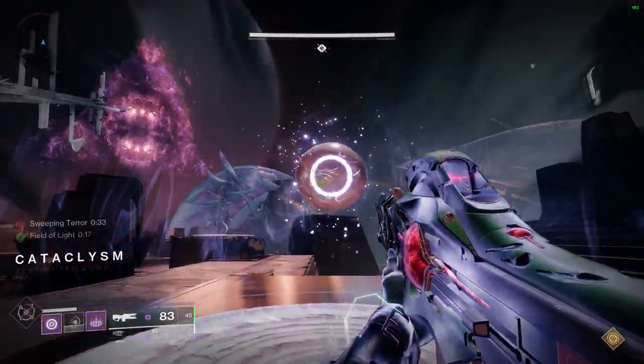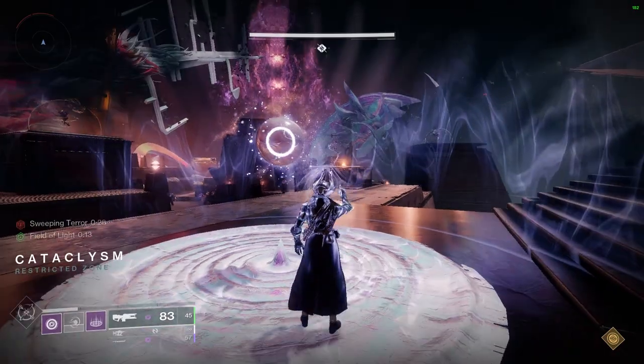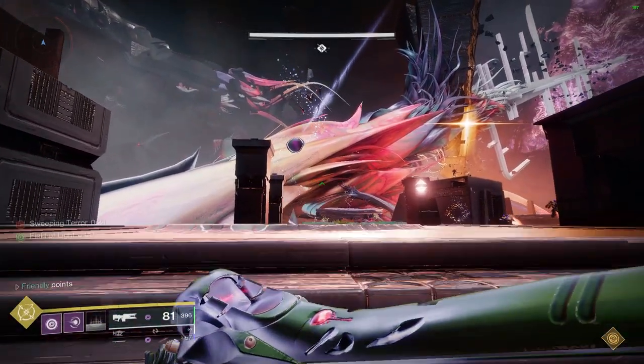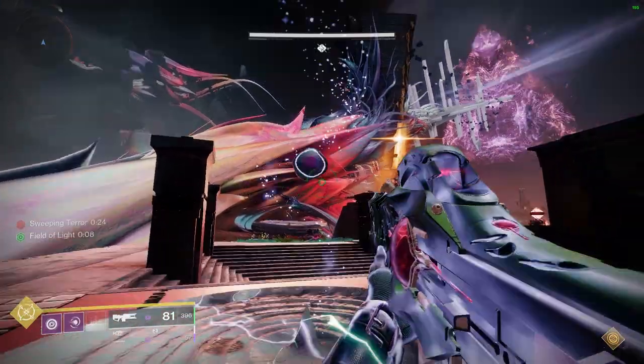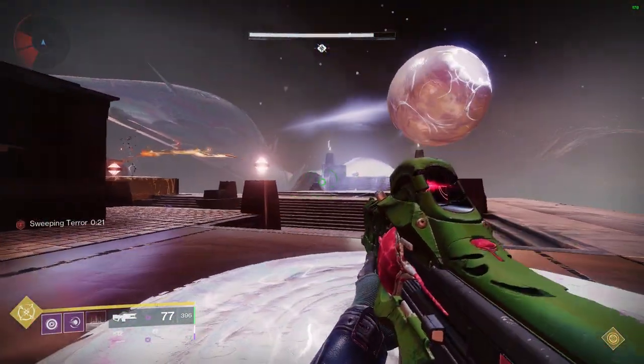Shooting any source bubble node grants you a light buff, which you'll use in different ways in the raid. Correctly shot and completed nodes will point you in the general direction of the next correct node in the chain — here it's pointing to the left side DNA-looking helix, or it could point to the right side. As long as you have that light buff and you're moving toward the correct next node, you will see a purple shootable node. Get close to it to shoot it.